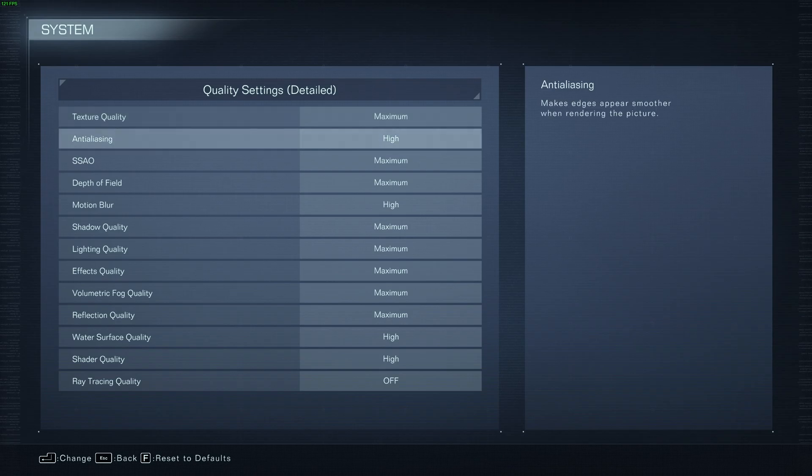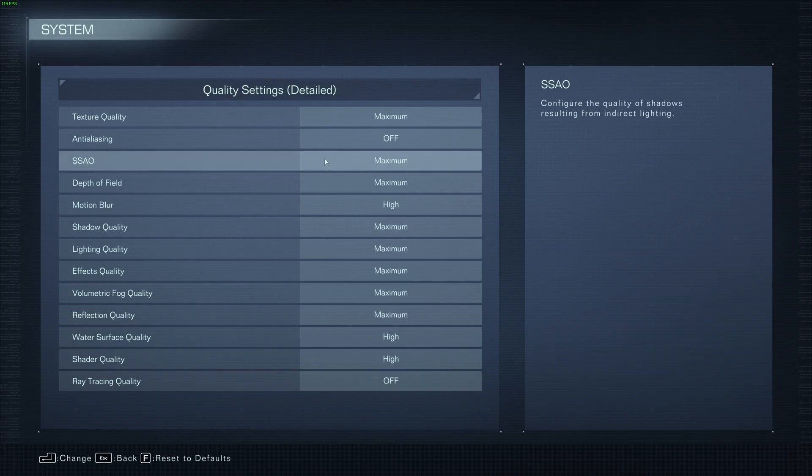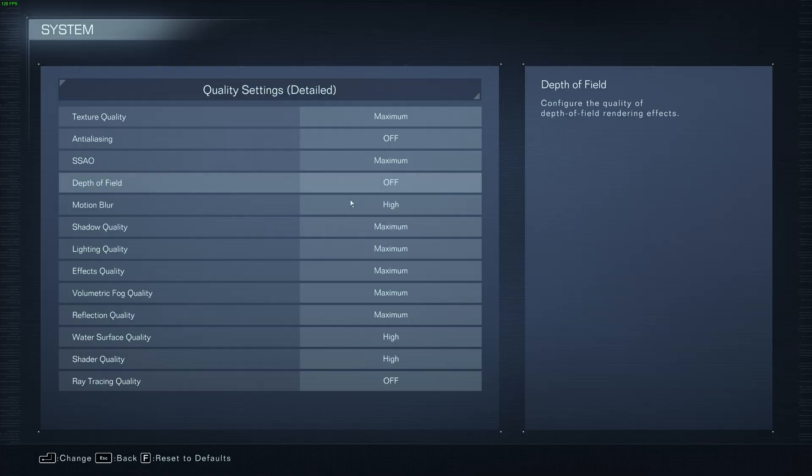Anti-aliasing is entirely your preference, and usually disabling this completely should give us a huge boost in FPS and allow us to see better into the distance. Though if you absolutely hate jagged edges, you can leave it on low or even high. SSAO you can comfortably leave on maximum. Depth of field I definitely recommend disabling completely no matter what settings you have, and the same goes for motion blur. Having these two options set to off will definitely greatly improve your visibility while in-game, which is a huge competitive advantage.